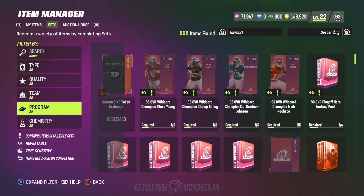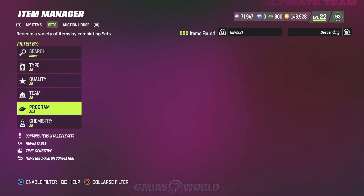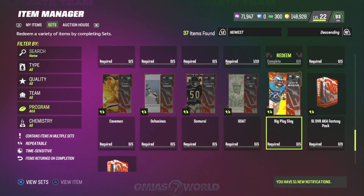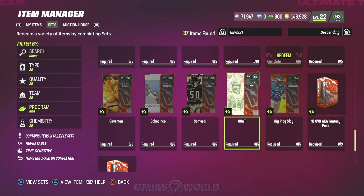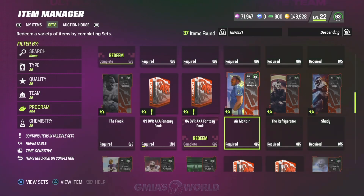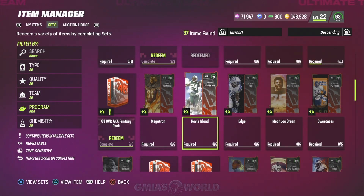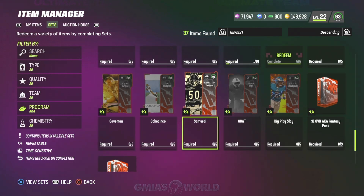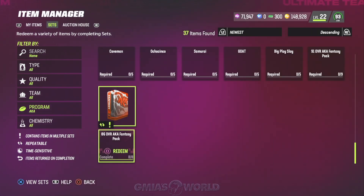Right now, there isn't really anything I would probably say you need to do because we have to see how they're going to change the sets that make these cards. The last card available was the Big Play Slay. I think we took the Goat Tom Brady for free out of the free AKA pack one that they had. There it is — the BND AKA player fantasy pack. More than likely, they're going to have a whole new set for you to be able to get a free player, but it's going to take a while after you get all the collectibles. So I would wait to see exactly what they're going to have going on. Right now, this is what I do not want you guys to do — I don't want you to assume what cards are going to go into it.